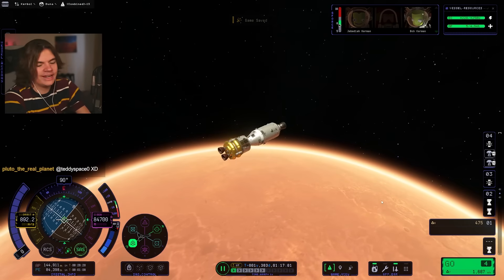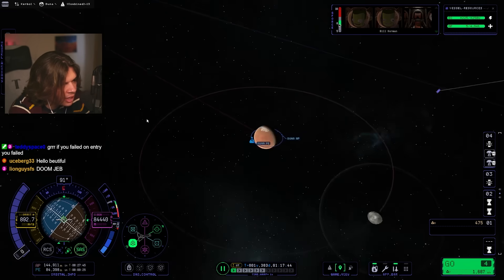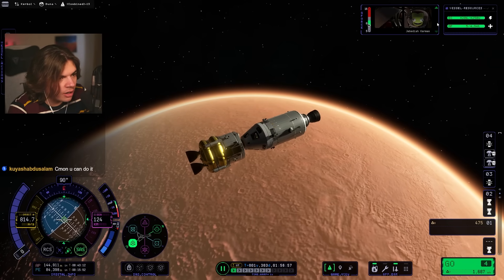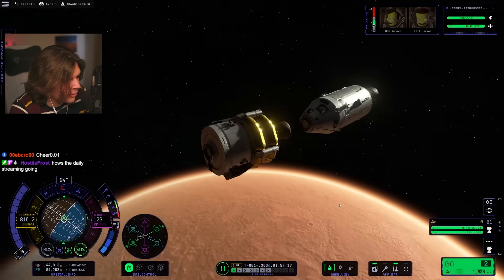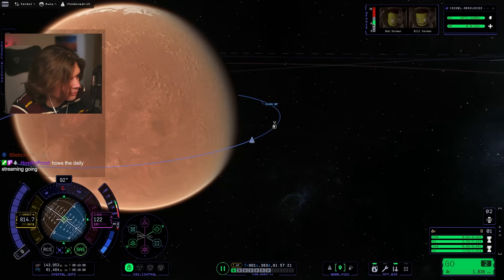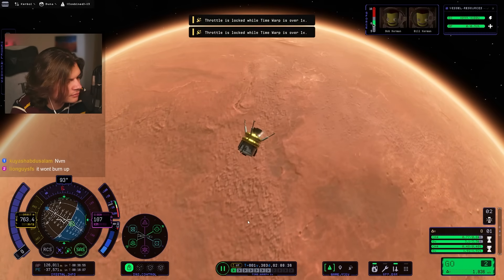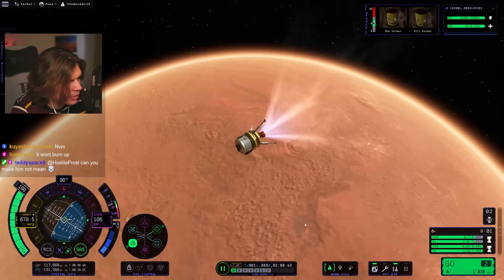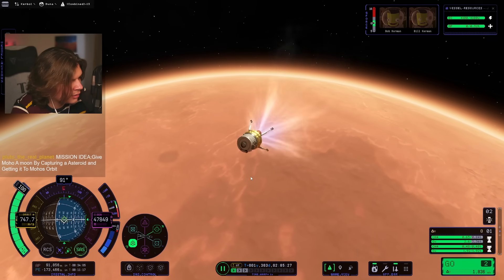Now we try to go for the landing — this is going to be hard. Let's bring Bill and Bob to the surface. I'm going to wait till we come around one more time and then start our landing. Bill and Bob are in the lander. So now we undock, control the lander, aim retrograde, activate this engine, and start slowing down. I think I might start burning up if I go too quick into this atmosphere. I'll slow down some so we're not going too quick into it.